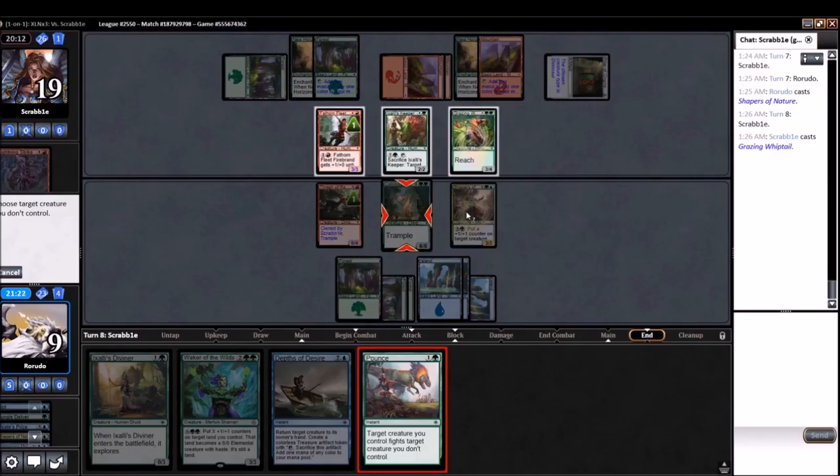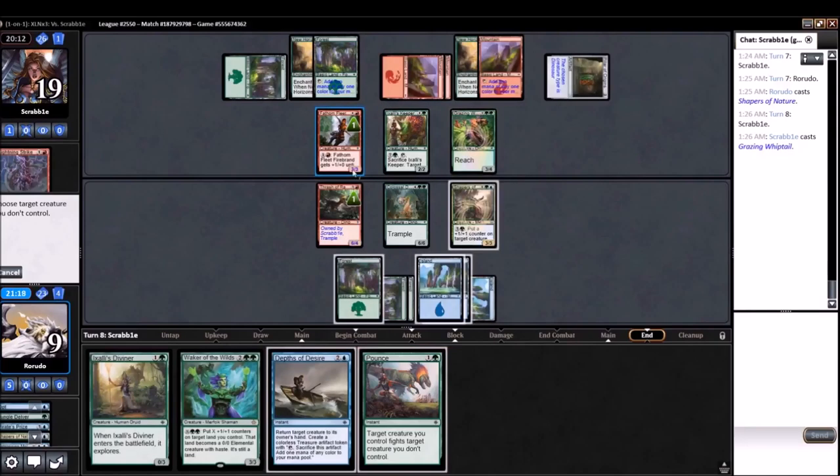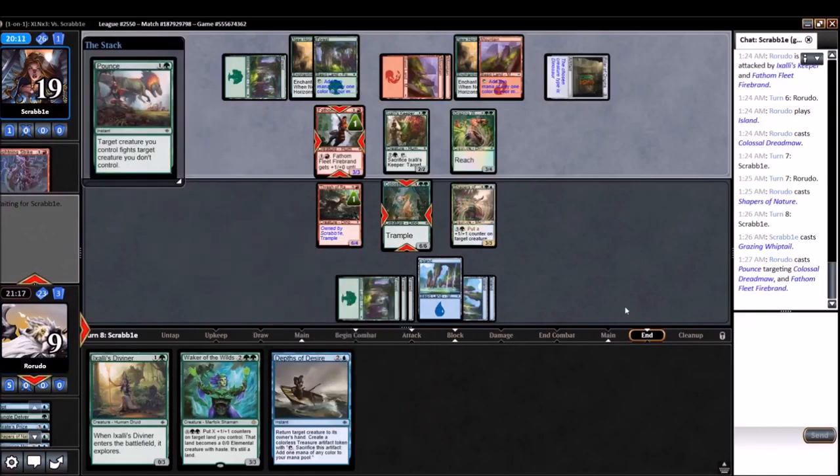So welcome. I'm more scared of the Fathom Fleet than I am scared of anything else — I'm not sure if that's right or wrong. They can only pump it to be a 5/3, provided they don't have any special shenanigans in their hand. Losing the Dreadmaw would be problematic. We'll see what our opponent has access to here. They are tanking on this decision, so they might have something relevant. But they have one card in hand, so if it's relevant I feel like you cast it.